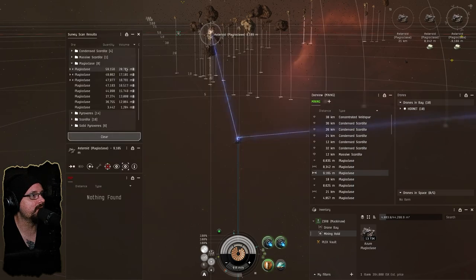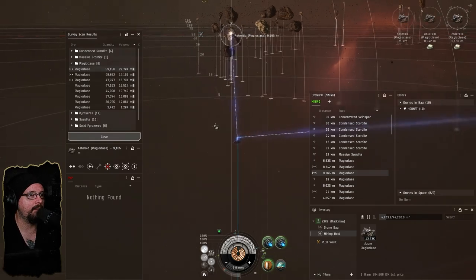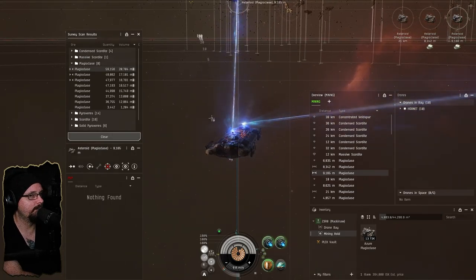No player strongholds, so that's good. This is a 0.7, so we will have rats but they'll be in the frigate variety, which our tech 2 hornets will be overkill for.